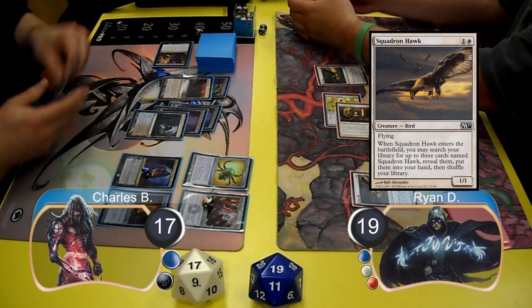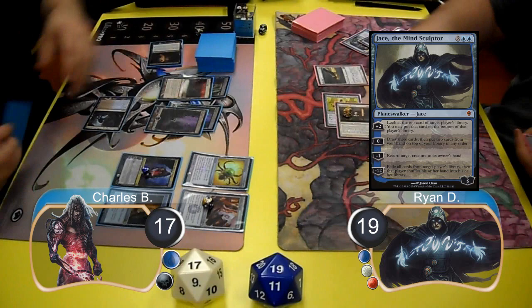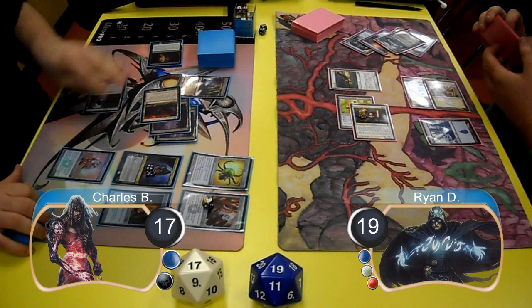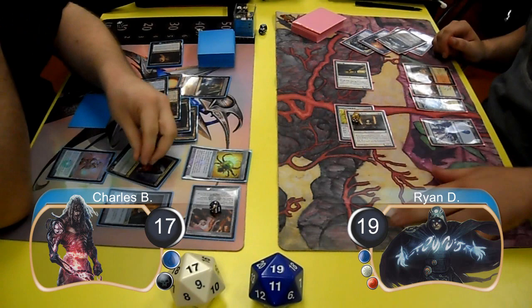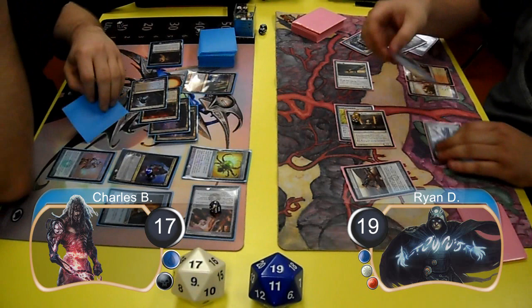Ryan then laid down a Squadron Hawk and searched for one more. On Charles' next turn, he cast a Duress and chose to force Ryan to discard his Jace the Mind Sculptor. He then plussed Tezzeret again and found an Etched Champion this time, and played the Champion before passing his turn. Ryan started off by laying down another Arid Mesa, then during combat Charles used his Tumble Magnet to tap down Ryan's Squadron Hawk, so Ryan attacked with his Mystic, taking Charles' Tezzeret back down to 3 loyalty.